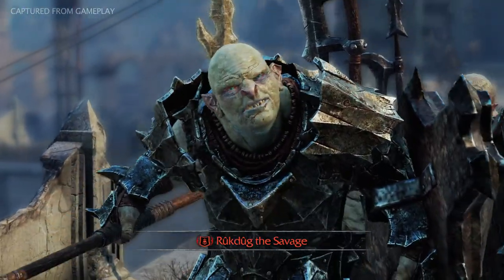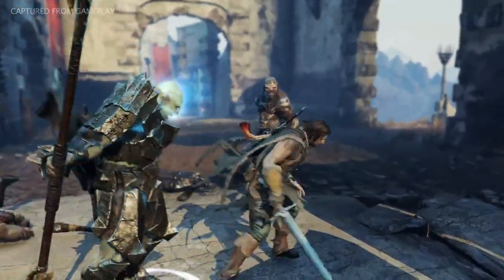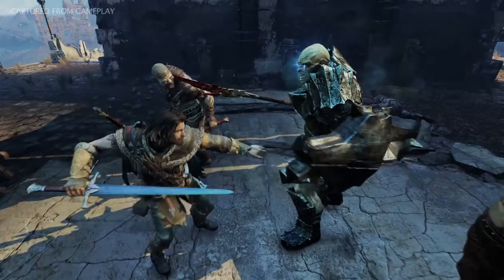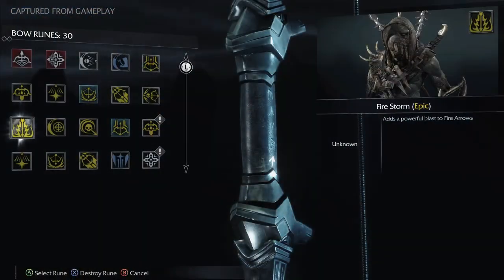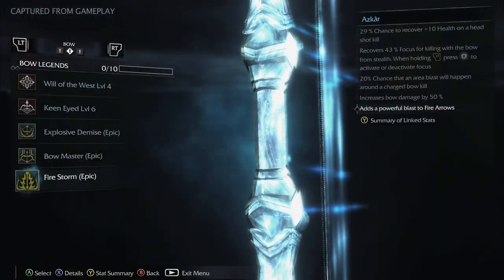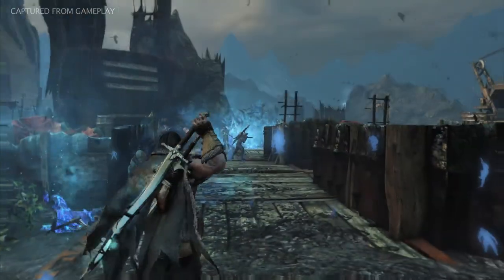All he's got to do is ask. Defeating the warchief and his gang is no easy task, but the reward is great. With the death threat fulfilled, the warchief drops an epic rune. This particular epic rune adds a powerful blast of fire arrows, and is only one example in a wide range of unique weapon upgrades.